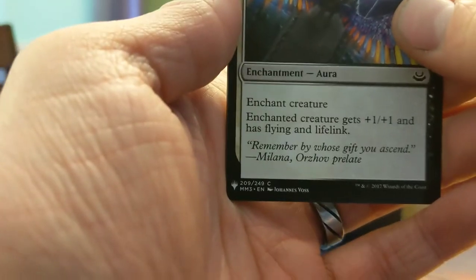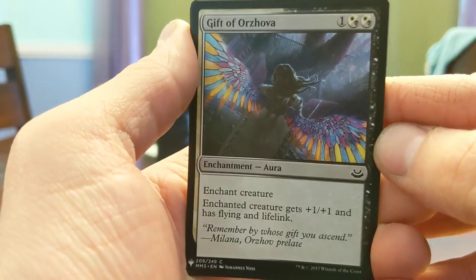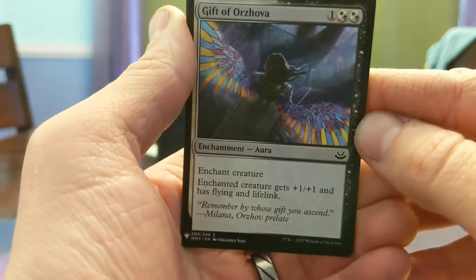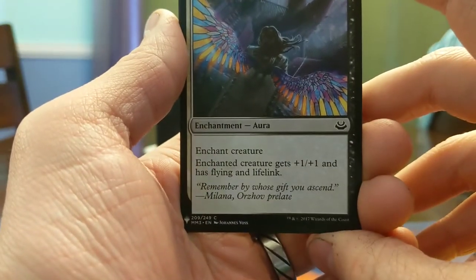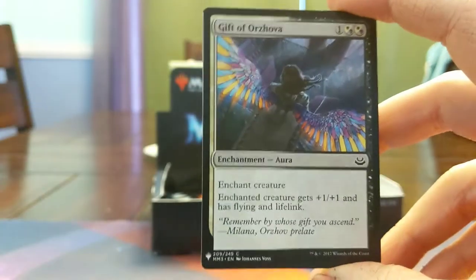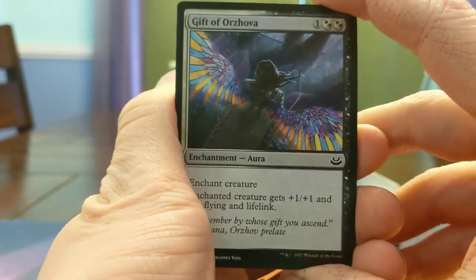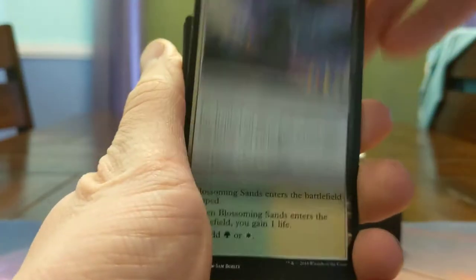Gift of Orzhova — the card art is so gross, I absolutely love it. Enchanted creatures get +1/+1, have flying and lifelink. I also died to this card — if you don't have removal for their flyer, you can't race it, if you can't block it, you can't kill it, you lose. Sweet card. Blossom Expands — just a tap land that gains life.